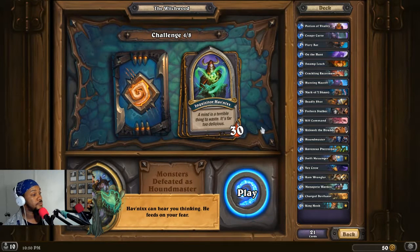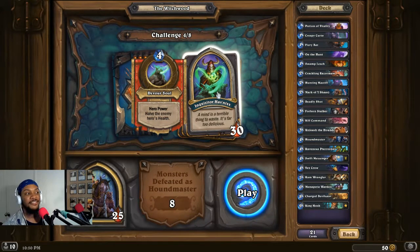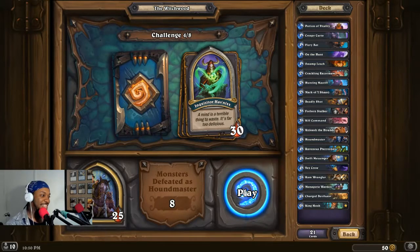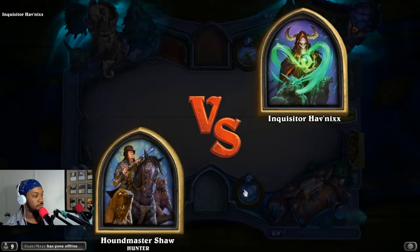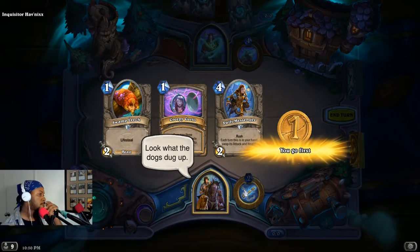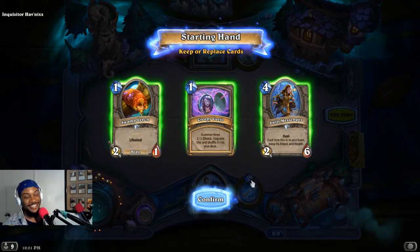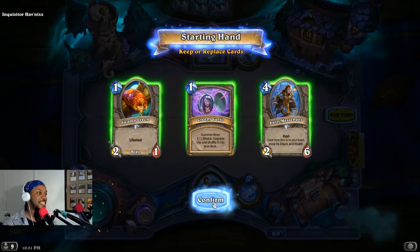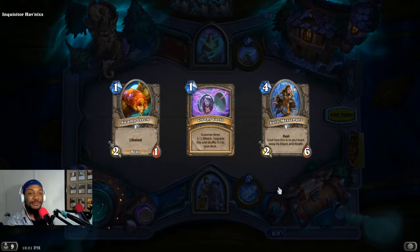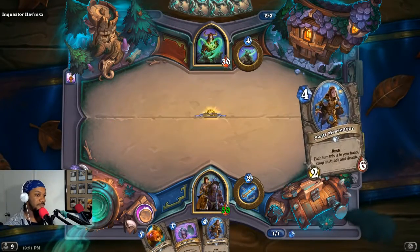Havnik's can hear you thinking — he feeds on your fear. Half the enemy hero's health — so from turn four on he's just quick-draining us. Let's do this one. Shaw versus Havnik's. Look what the dogs dug up. Creepy Curio was a great choice because we can go to work almost immediately. I just hope he doesn't have any crazy spells to shoot down the board.